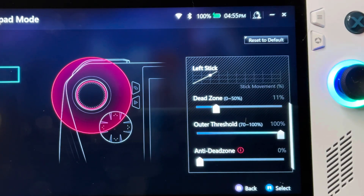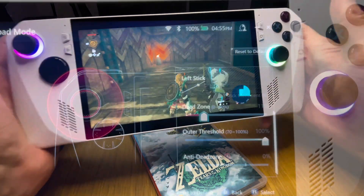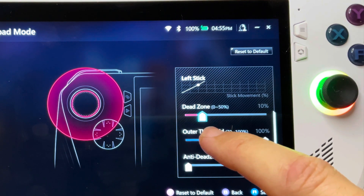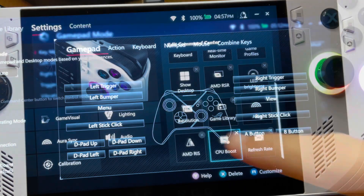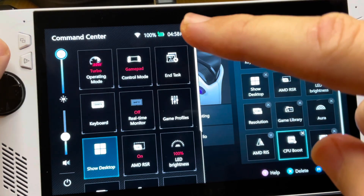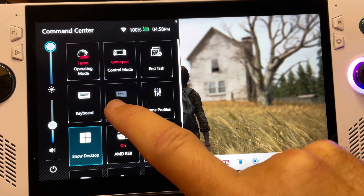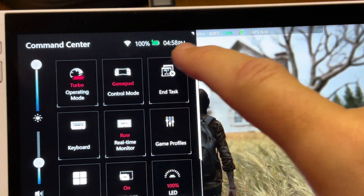Asus have done an incredible job over these past six months in updating these with gyro controls, eliminating dead zones on the joysticks, and so much more. It's here that you can reassign buttons to better suit your needs. Definitely spend some time organizing the Command Center buttons to get them exactly how you like it. One of the very best features — which got a huge update just recently — is the real-time monitor feature, which is so useful for checking battery life and performance levels.